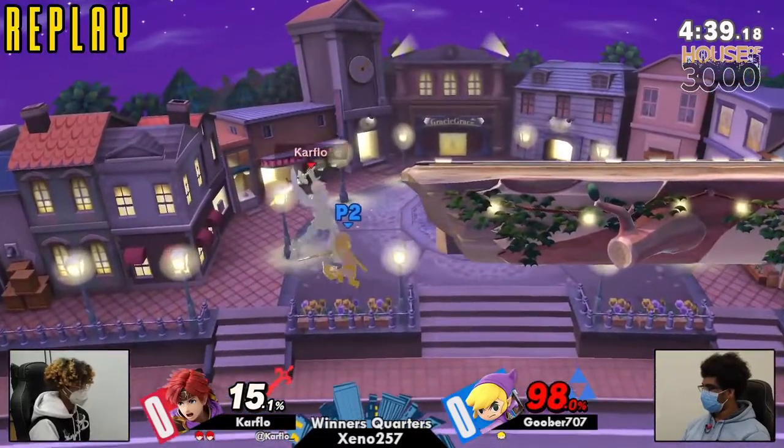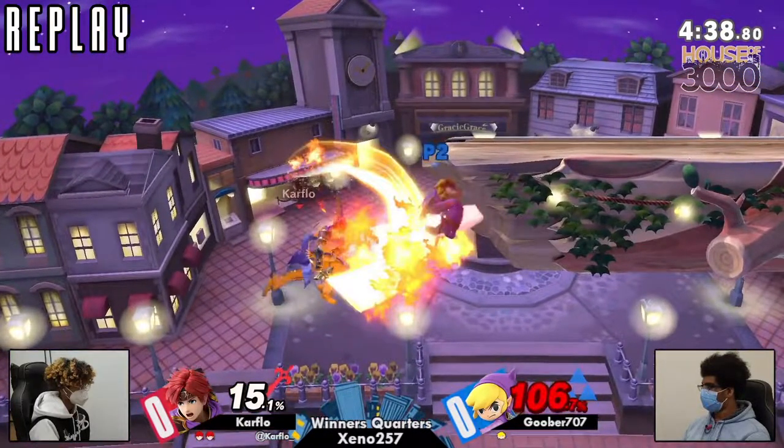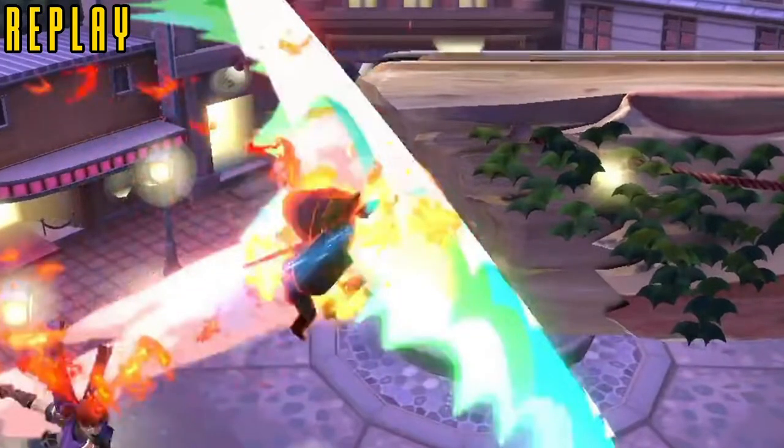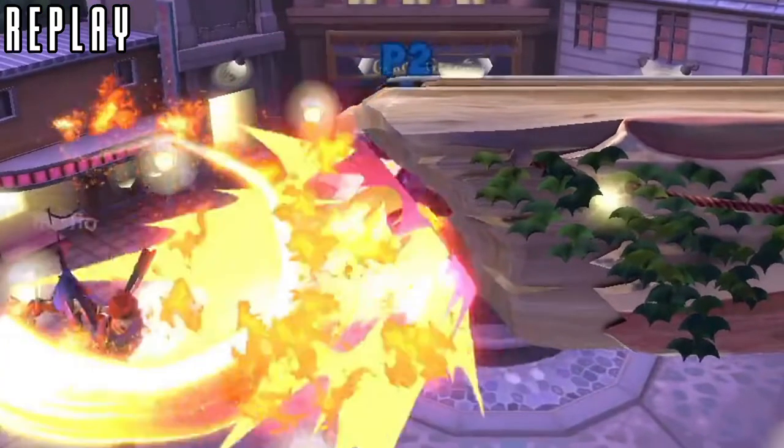This matchup definitely doesn't seem fun at all for Toon Link. Even the big open space of Town and City — just not enough. Actually, he was right next to the wall. I really didn't think that — I thought he was closer to Roy, but it seems like he was right next to the stage before he bounced off.